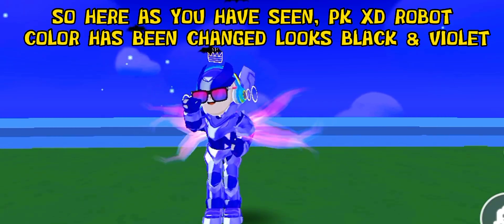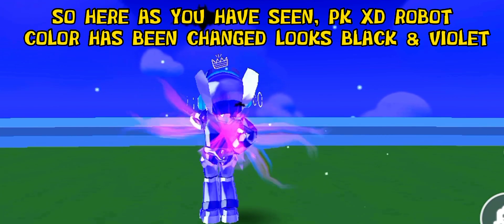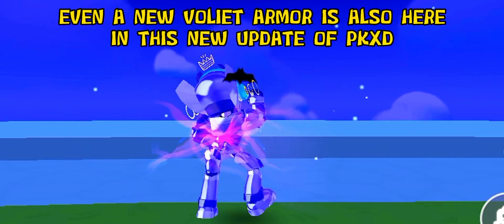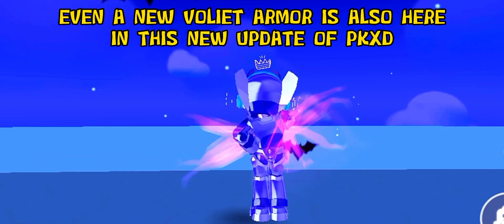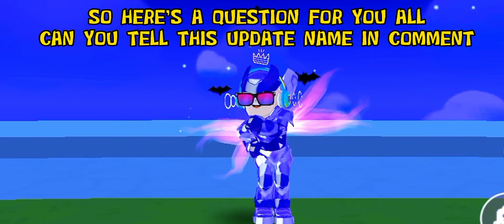As you have seen, PKext robot color has been changed — it looks black and violet. Even a new volleyball armor is also here in this new update of PKext. So here's a question for you all: can you tell this update name in the comments?